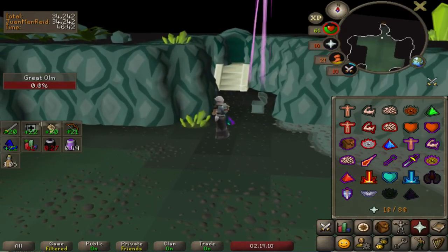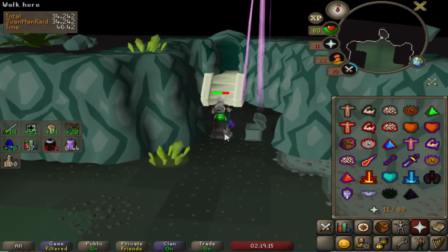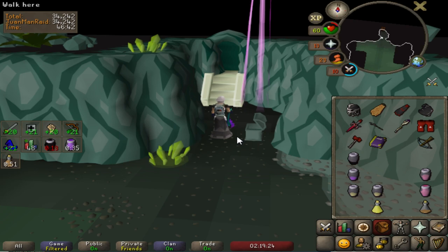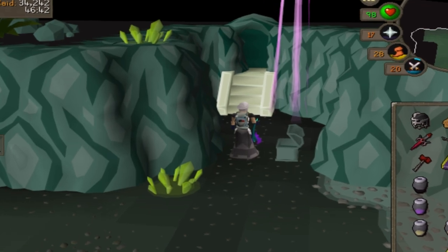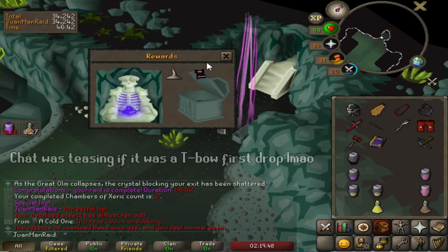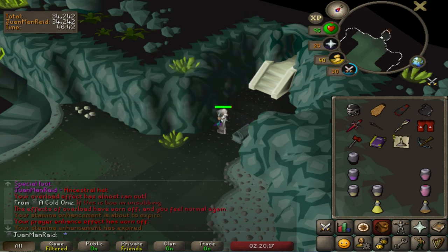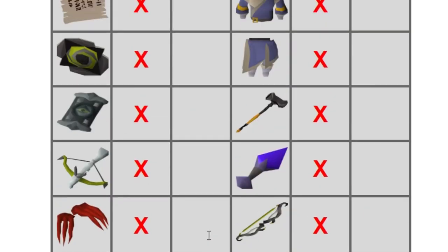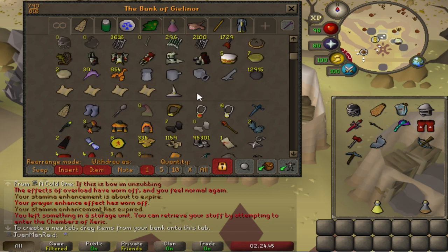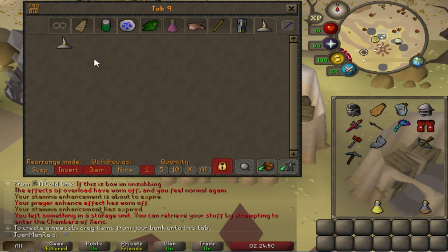Wait — I got a purple! Oh my god, I actually got a purple at 2kc. That's where the point restrictions come in. We're just going to open this up — we're not going to overthink it. Ancestral hat! 2kc and I got a drop already — that's hilarious. So we're going to make our own tab here for items I can't use yet. These are the locked items. I'll be able to take this item out of the locked tab once I reach my first 100kc. I'm definitely very excited to use it, probably not at raids but surely at other places.